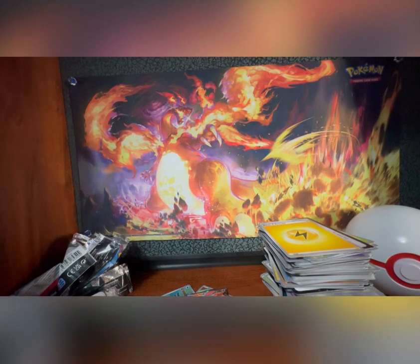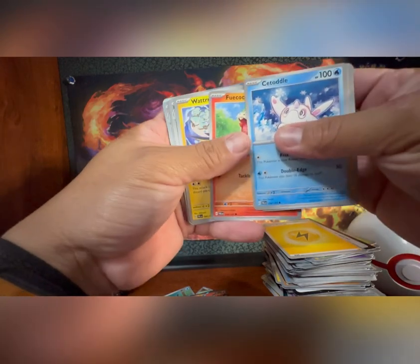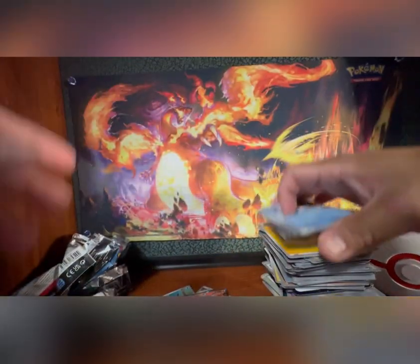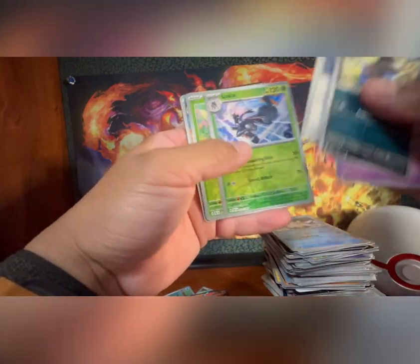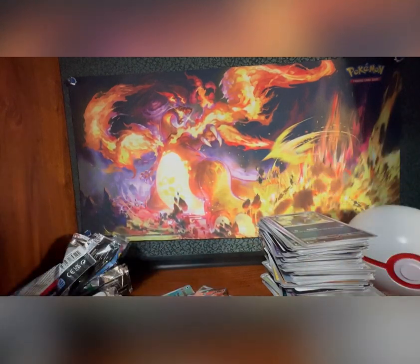Two more packs to go - let's see what else. I hope you guys check out the new cards. Hopefully you go buy yourself one and see if you pull something like that. Reversal Energy, Sableye - okay, one last pack. I don't think I'll get anything after pulling those two in one pack. Last pack. That was a good couple pulls I got.